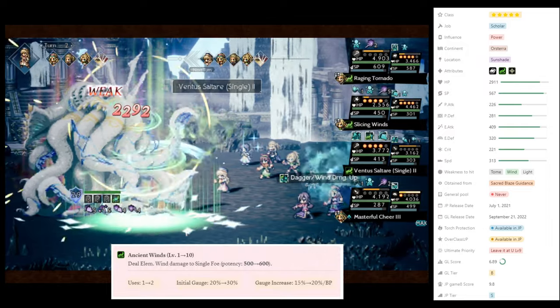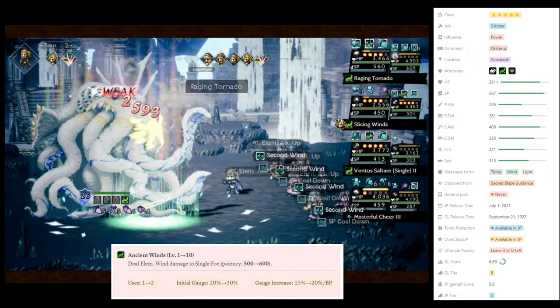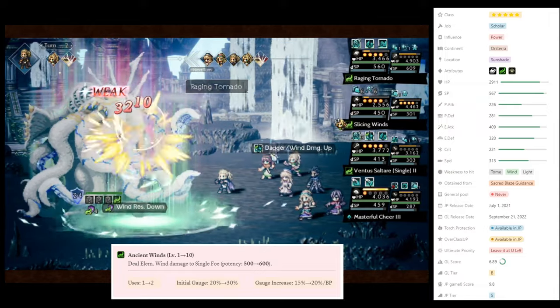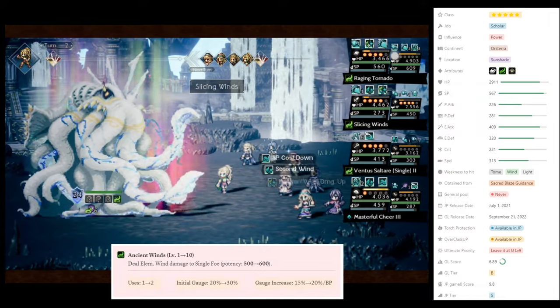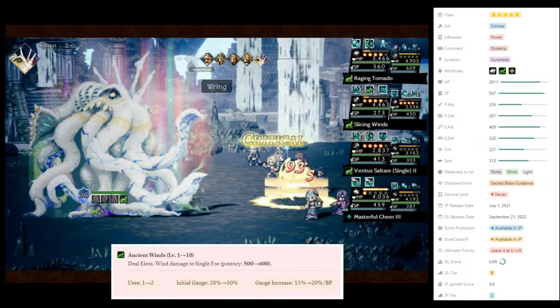Her ultimate skill is a Wind-based Elemental Attack that has a damage potency of 600. At level 10, however, I would suggest leaving her ultimate skill at level 9 and not spending the Awakening Stone.